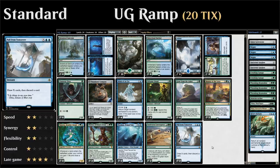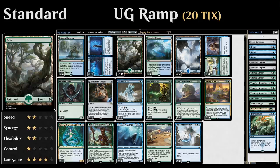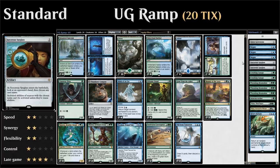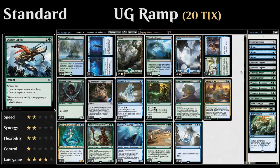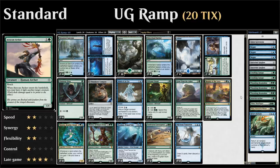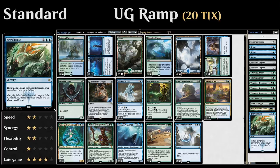Our mana base is straightforward: four copies of Botanical Sanctum, four copies of Hinterland Harbor, ten Forests and six Islands. In the sideboard we have one Silent Gravestone against graveyard-heavy decks, three Negates against control, two Sorcerer's Spyglass to shut down planeswalkers, vehicles, or Gate to the Afterlife, two Crushing Canopies against enchantments and Lyra Dawnbringer, three Brontodons against artifacts and enchantments, an Archer against mono-red aggro, both Nissa Vital Force and Nissa Steward of Elements against controlling strategies, and a Revert // Return against midrange decks.